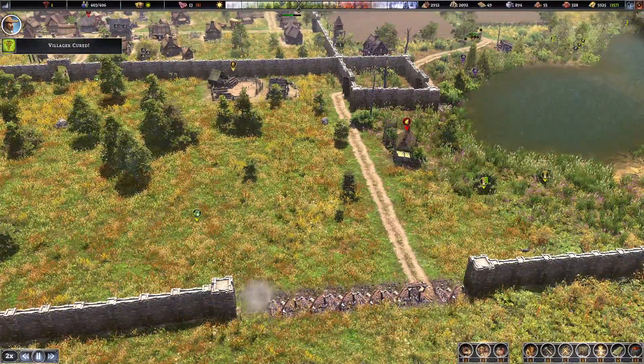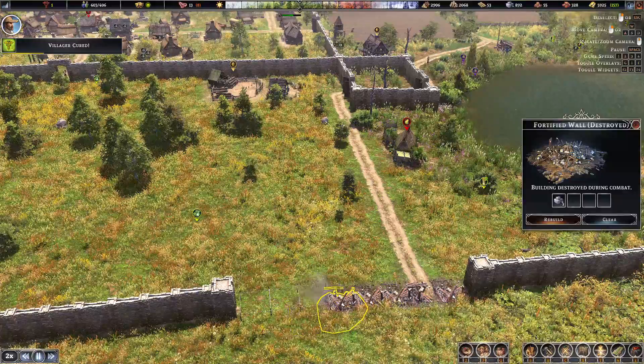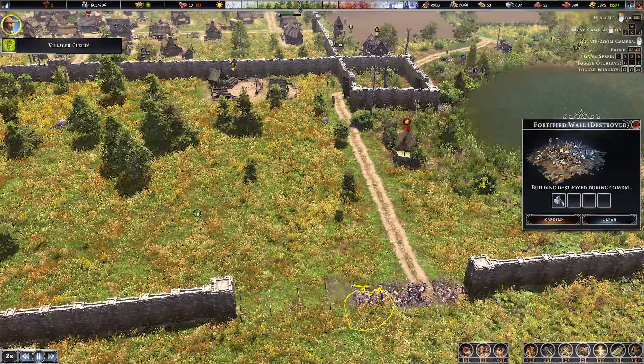But then this is the purpose of this wall — so that the opposition spends a lot of time coming through the enclave.